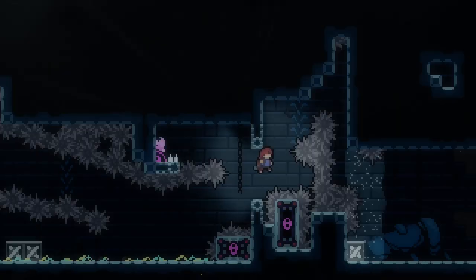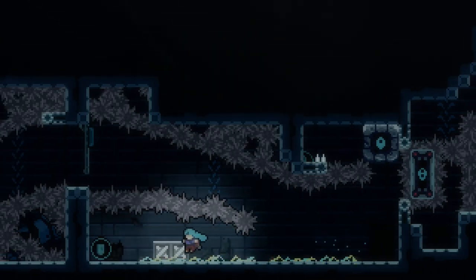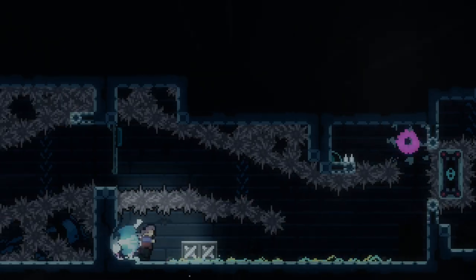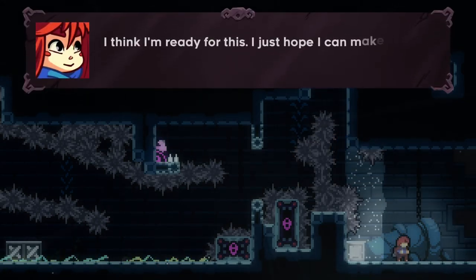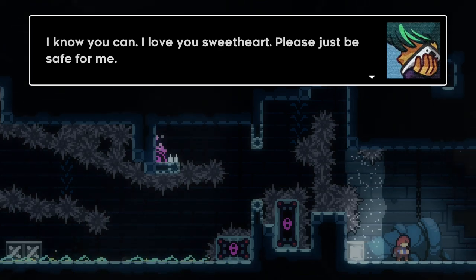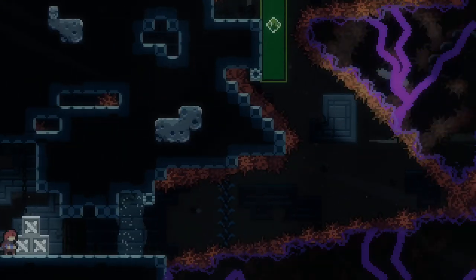I pressed the jump button. I have to dash — I was thinking I could do the climb-up thing there. Maybe I can dash diagonally. I think I'm ready for this. Just hope I can make it back, okay? I know you can. I love you, sweetheart. Please just be safe. This must be in the past — because that's her ex in the main game. Don't worry, this won't take long.